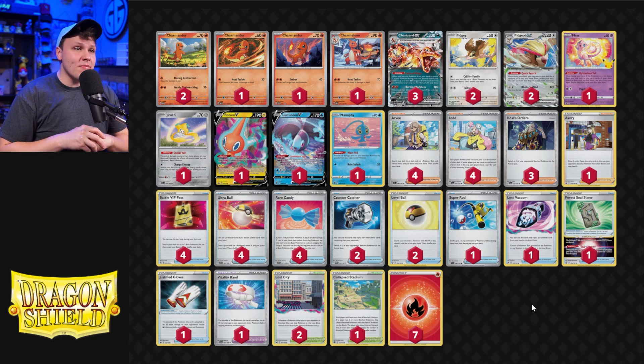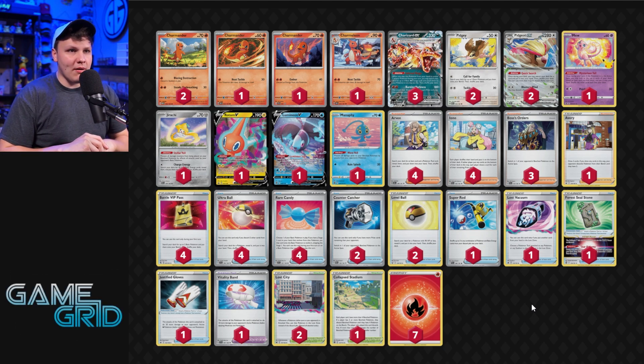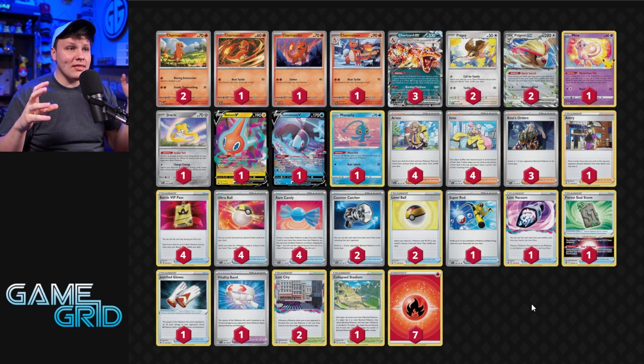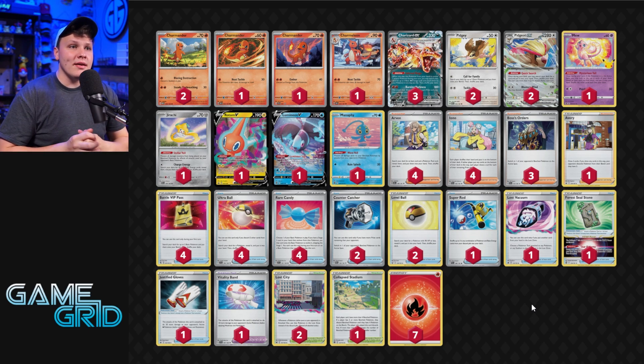Charizard EX is taking a ton of different forms in the Paradox Rift format, but it's coming back to the build that was most popular pre-Paradox Rift: the Pidgeot EX Charizard EX build. I still think there is some merit to the TM Evolution B-barrel build — when Path to the Peak is more popular, that's probably the build you want to lean on.